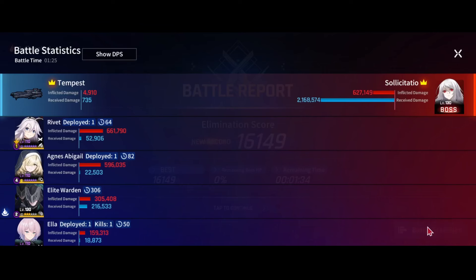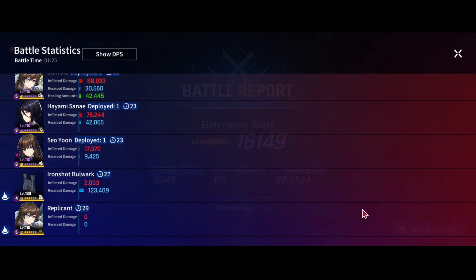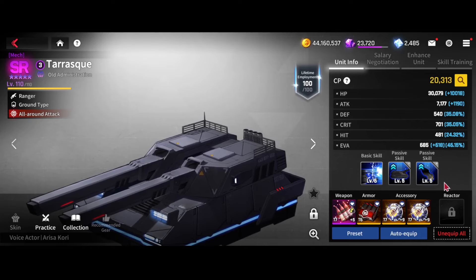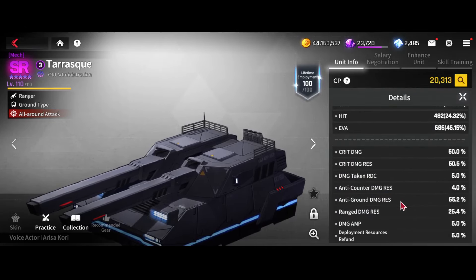No surprise — the unit with 80 counter damage is top DPS. Starting with Tarask, we're running him on full HP so he doesn't die, and it basically gives Sanjia a free path to the boss right at the start. We're running as much ground res as possible and crit res.